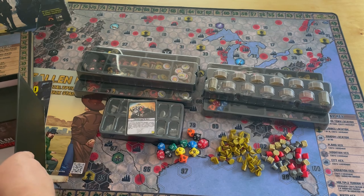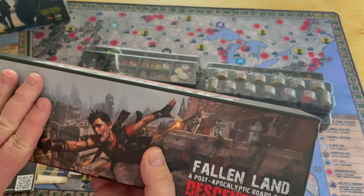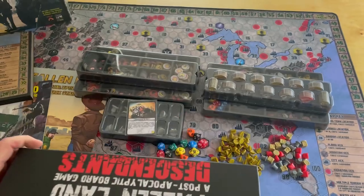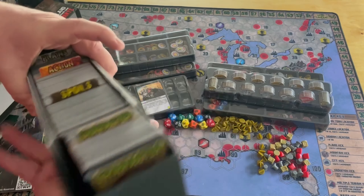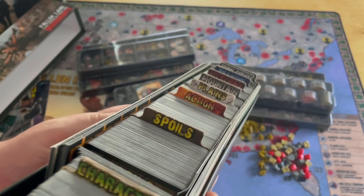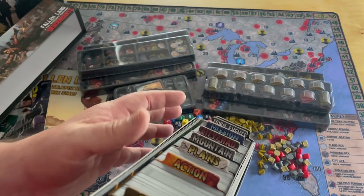I hope they continue doing that in the future - I've always enjoyed those kinds of things. Now here is the box that holds almost all the cards. You'll notice it is the Descendants - this was one of the expansions - and in that expansion came this box along with a whole bunch of new cards. This box will organize all of your action cards, character cards, spoils cards, planes, mountains, city rad, and mission cards, which go with the different terrain symbols on the board.